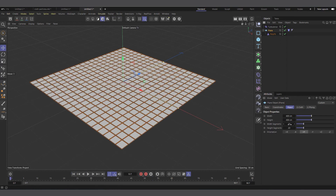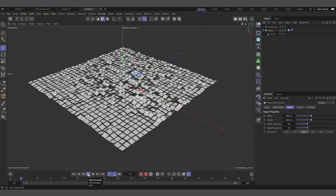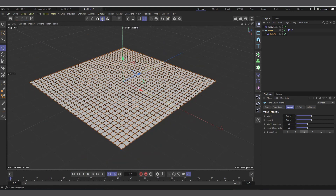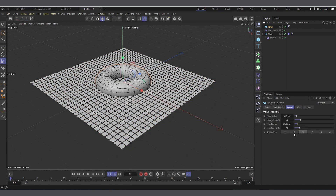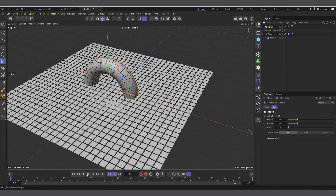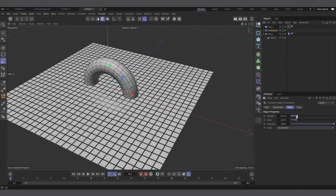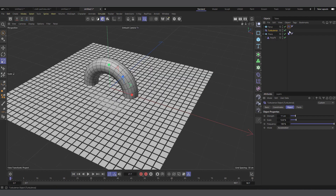It works with everything that works with the cloth tag. Let's add more segments — make it 30 by 30. For instance, I can add a torus to the scene, make it a bit smaller, change the orientation, then right click Simulation and add a Collider tag. Let's hit play and reduce the turbulence.